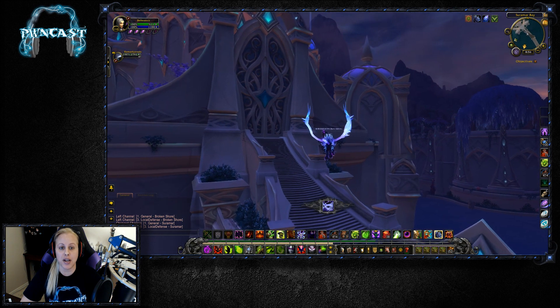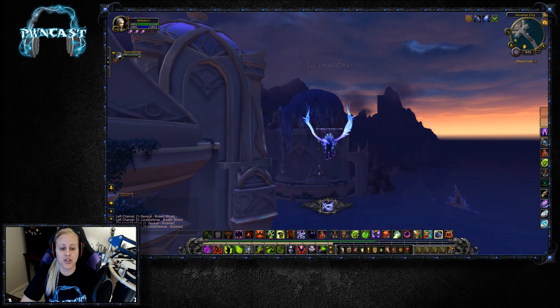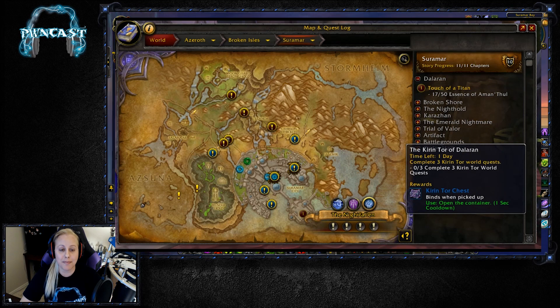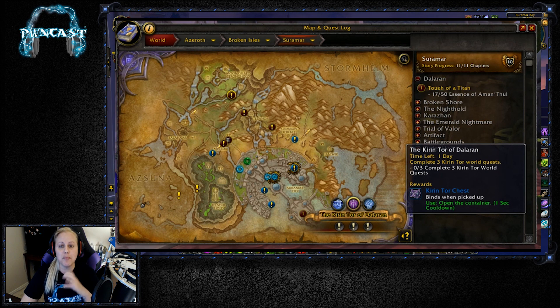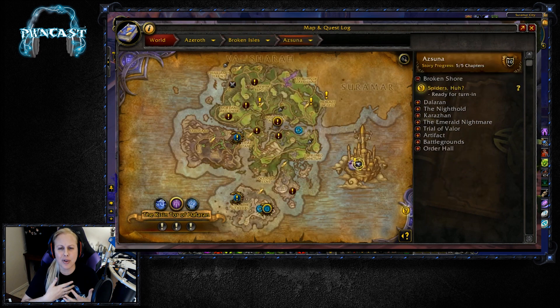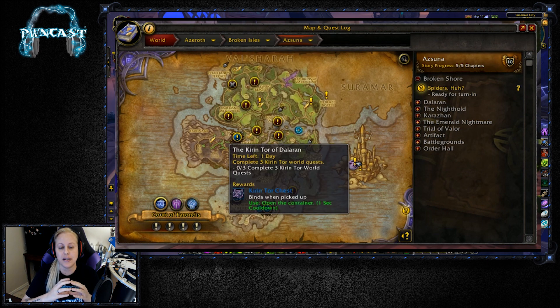Two of my most favorite additions are going to be the world quests. On the world quest map, when you have an emissary selected, it's going to have a very bold, kind of yellow-gold ring to let you know everything on that map that's for that emissary. It kind of glows now with a shadow, but it's really pronounced, as you guys can see.